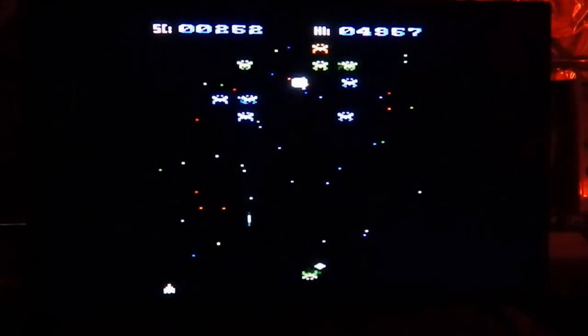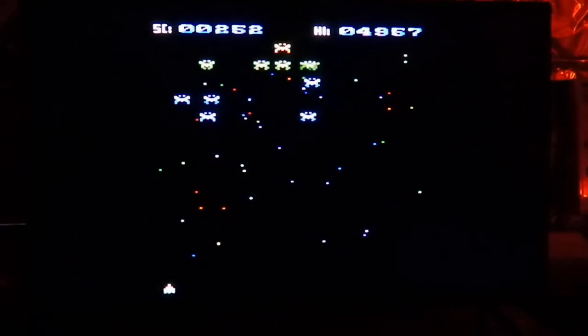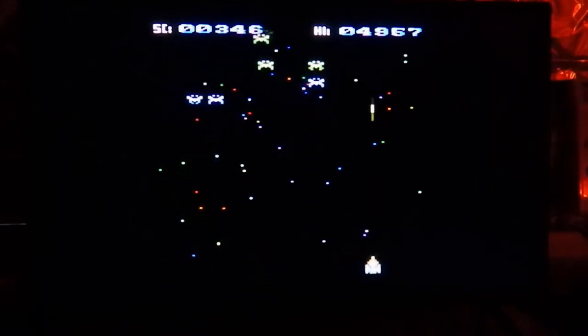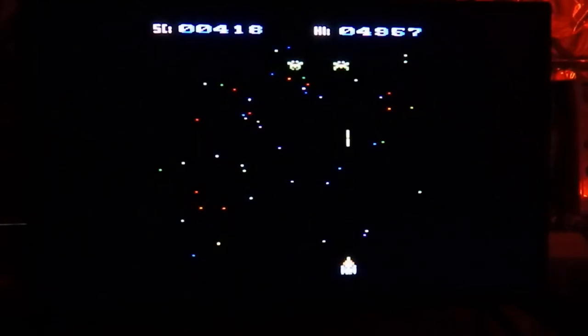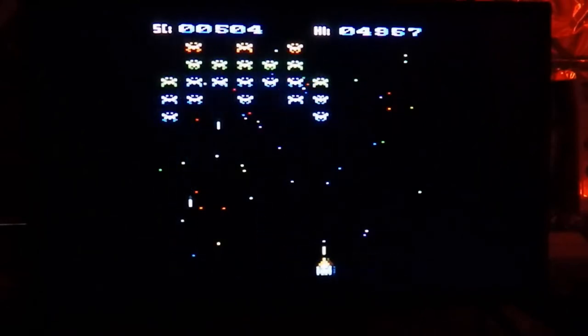And as you can also see, the shots come down pretty quick. Only one alien comes down at a time, or I should say dive bombs at a time. But the shots from the aliens up top come down really quick. And with each level, they have different formations.